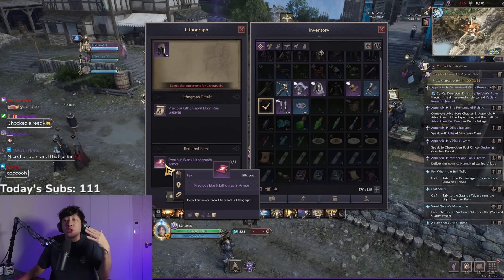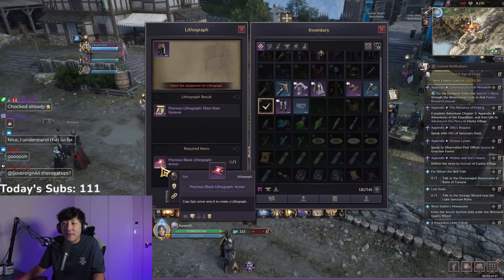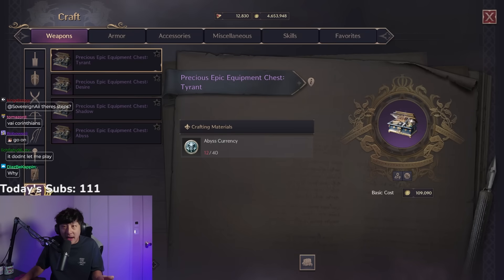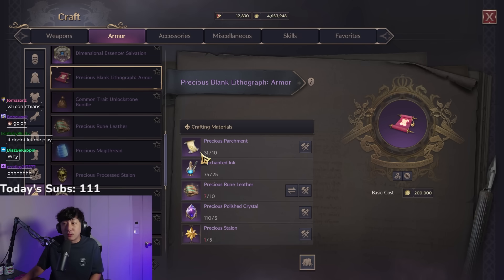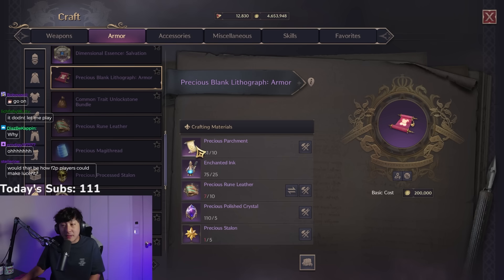In order to turn this into a lithograph, you will need a precious blank lithograph item. To craft that item, go to the craft menu, scroll all the way down, and you can see it requires enchanted ink along with these other mats.